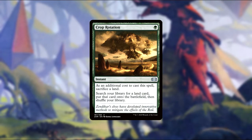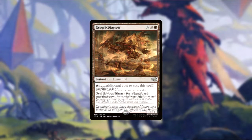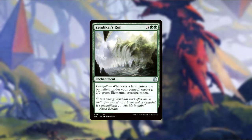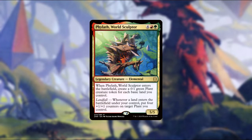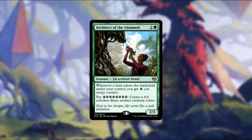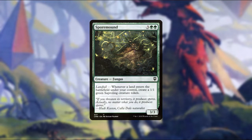Reshape the Earth has you search up 10 lands and play them tapped. Crop Rotation has you sacrifice a land to search up a land and play it tapped. Geode Rager has landfall — goad each creature target opponent controls, which means they have to attack on their next turn but they can't attack you. Zendikar's Roil has landfall — make a 2/2 elemental. Phylath, World Sculptor, makes a 0/1 plant for each basic you control when it enters, and has landfall — put 4 +1/+1 counters on one of those plants. Rampaging Baloths has landfall — make a 4/4. Architect of the Untamed has landfall — you get an energy; pay 8 energy to make a 6/6 beast artifact token. Spore Mound has landfall — make a 1/1 saproling.